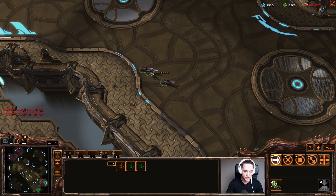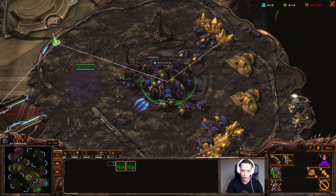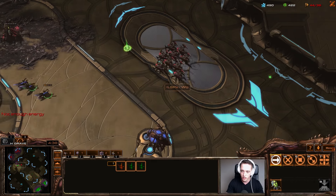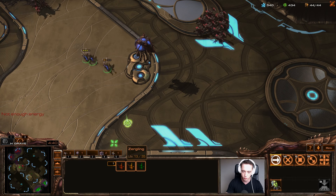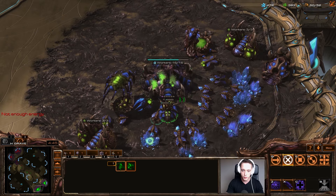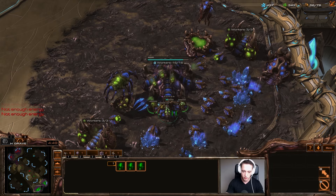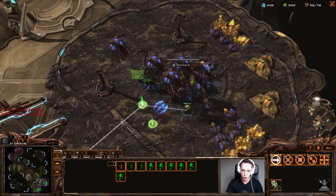I got my bases done, I got my Spinecrawlers finishing up. I've got to make sure I snipe these Zerglings if I can. I don't think he actually saw any of my units, so at this point I'm feeling pretty solid about this situation. Making a couple of Overlords here just in case I need to make Roaches, but I think I'm in a good spot. My opponent is definitely going to go for some sort of aggression. He did snipe one of my Overlords which messed me up a little, but we should still be more than okay.